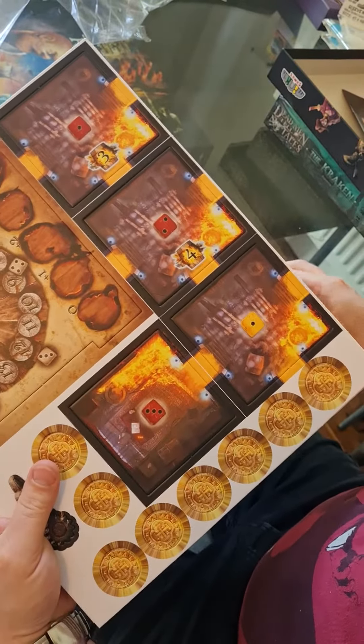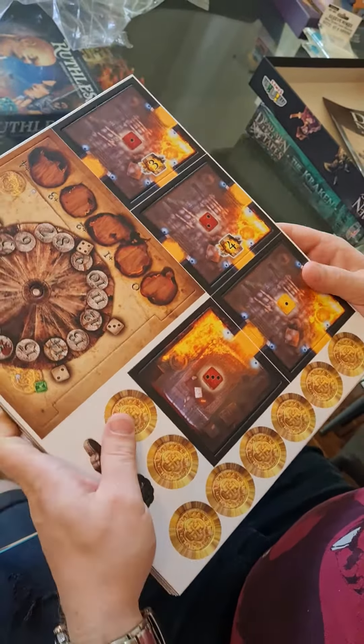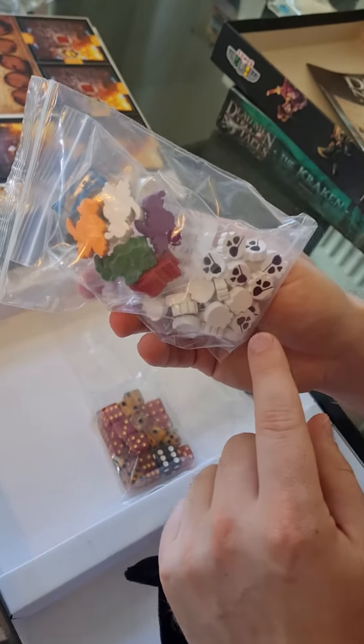I always like tile drafting games where you've got random tiles, a bit like Carcassonne style. Some of these come out in random order, from what I've seen in reviews. And then there's a bag, which is what you put some components in — I'm not sure which ones. These are little skulls which look awesome.